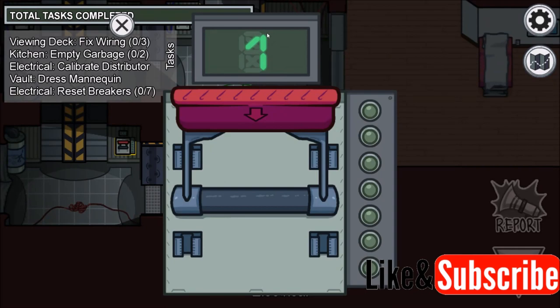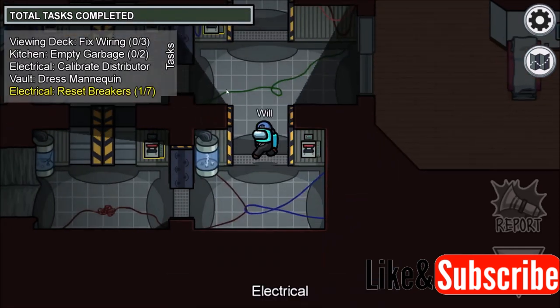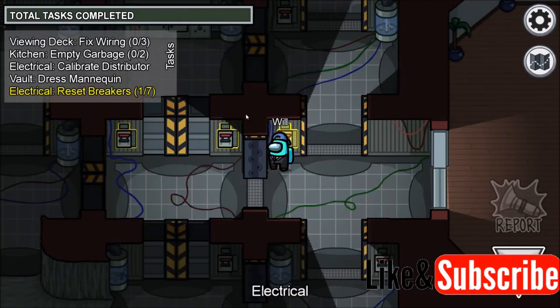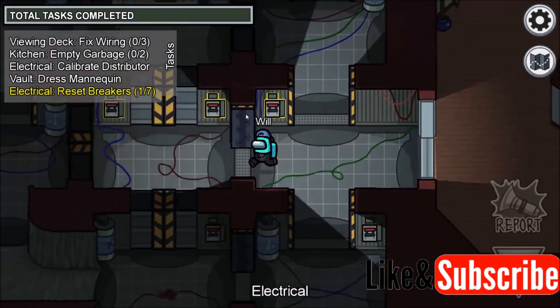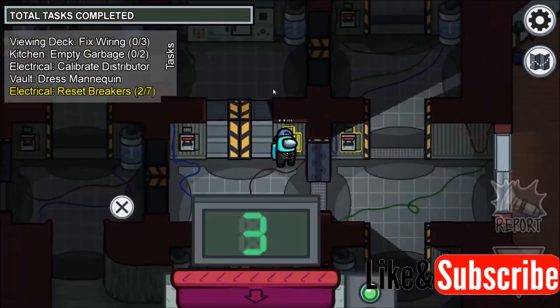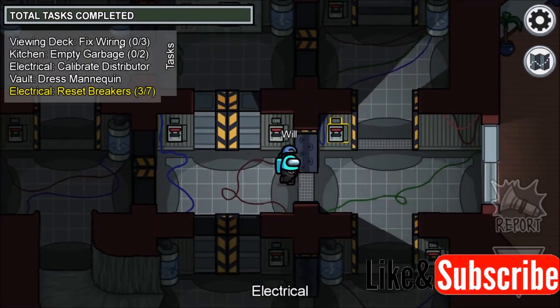So I know breaker one is here — I see the number one and I pull it down. That's one of seven. This is number four, so if I pull it down nothing happens, but fortunately I don't have to restart. I know where two is, I know where three is, I know where four is.